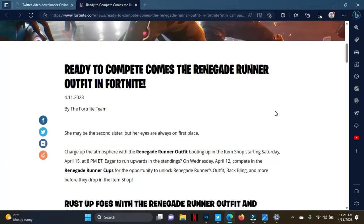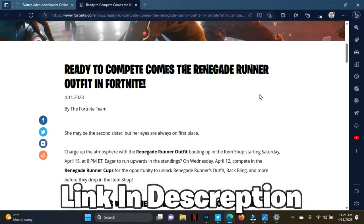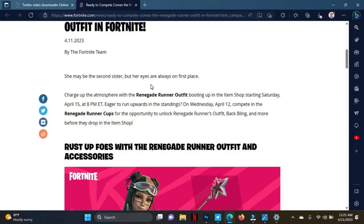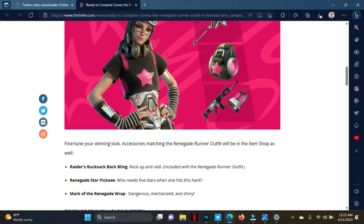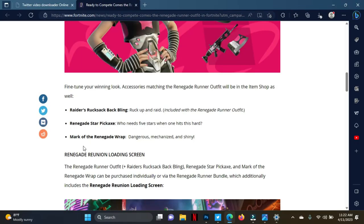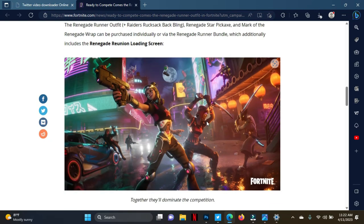The Renegade Runner skin bundle is going to be claimable for free through a new competition. According to the official Epic Games website, the Renegade Runner outfit will be available in the item shop starting Saturday, April 15th at 8 PM Eastern. Before that, on Wednesday April 12th, players can compete in the Renegade Runner Cup — a zero-build duos competition — for the chance to unlock the outfit, the Babbling back bling, and more before they hit the item shop.